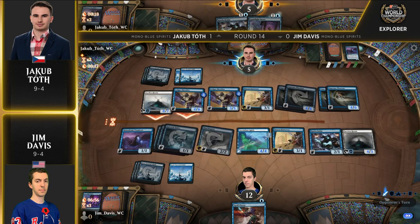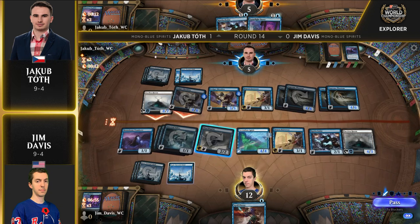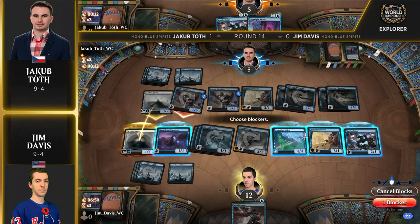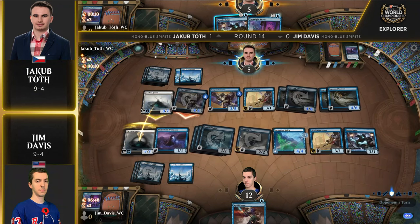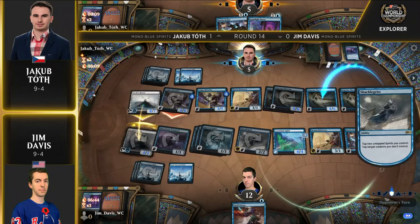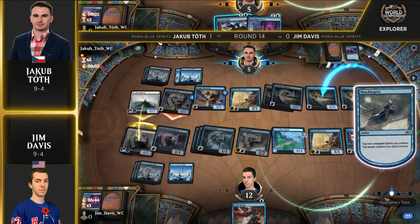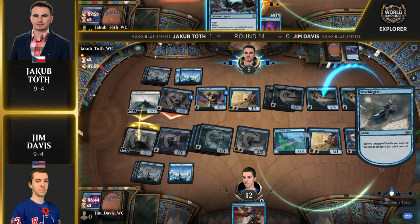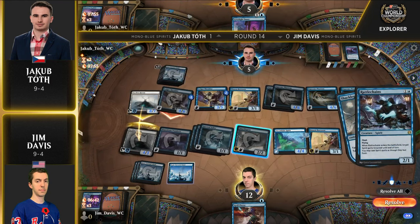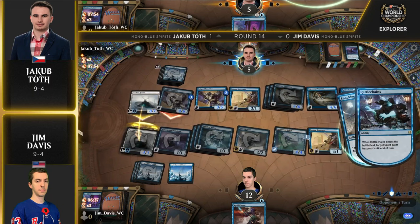That's a lethal attack. Jim can just chump block with Faceless Haven and tap down a remaining flyer. He lines it up: tap two of the flyers in play. Now Jakub just has a Brazen Borrower, a Ledger Shredder, and a Rattle Chains. Does he need the Rattle Chains now? He does — to burn a tap. And then the question is, does Jim still have enough? All the Supreme Phantoms are on Jakub's side of the board — literally all of them. Zero for Jim.